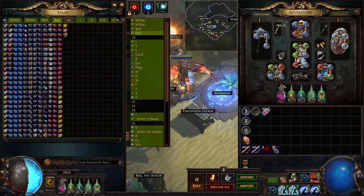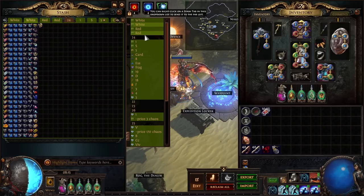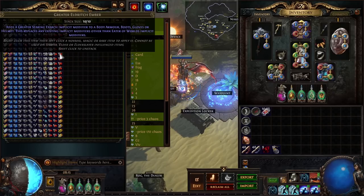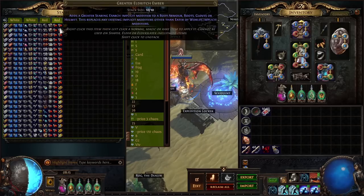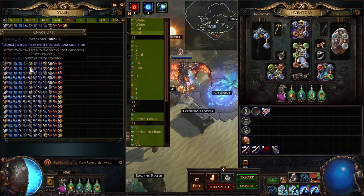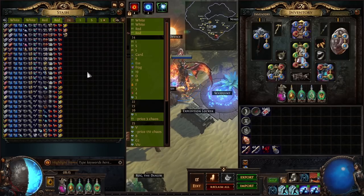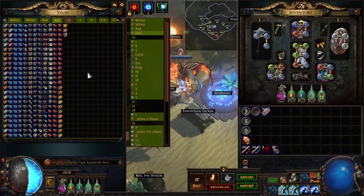The last tab is just the random currency tab, and the biggest difference here is obviously way more currency — mostly because of the altars. There are quite a lot of embers, a lot of sextants, chaos orbs, and awakened sextants — the most expensive things you can get from the altars.